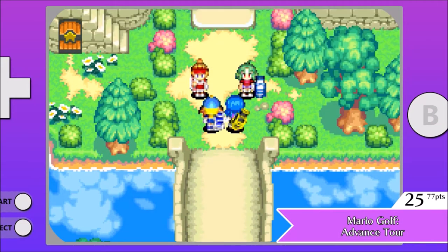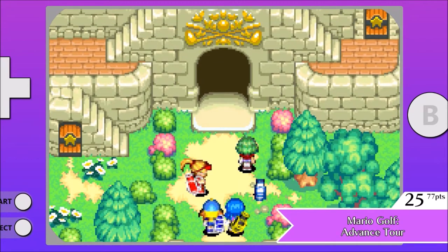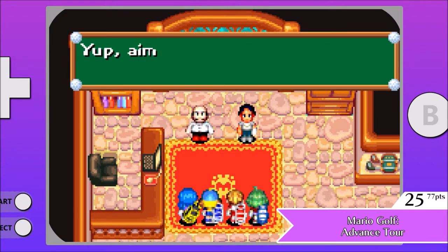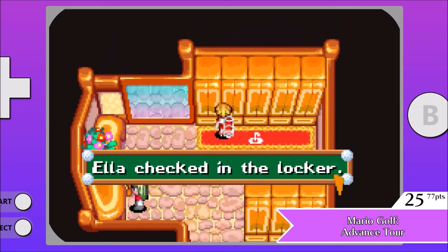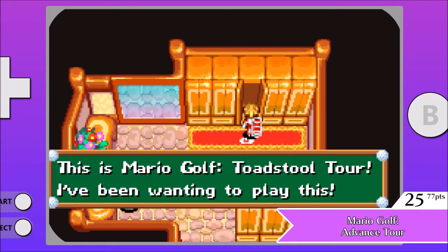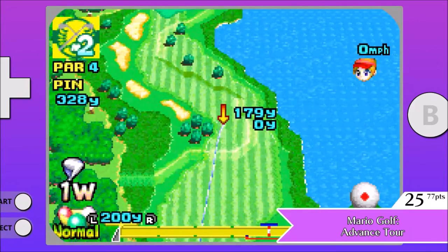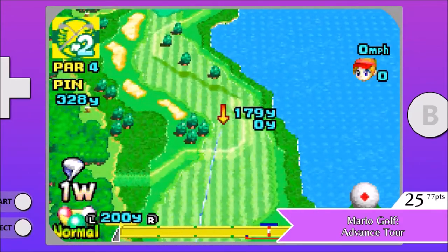Starting off our list today at number 25 is Mario Golf Advanced Tour. I was excited for this one since I had so much fun with Mario Tennis. Advanced Tour came out one year before the tennis game and it does show a little bit in the overworld — the character sprites look a bit rough and don't always mesh well with the scenery, which kind of looks like they just brought it over from Superstar Saga. Sometimes the Mario characters are a bit more involved in this one, though they were mentioned by name a few times and you can find their lockers with their equipment in the academy.